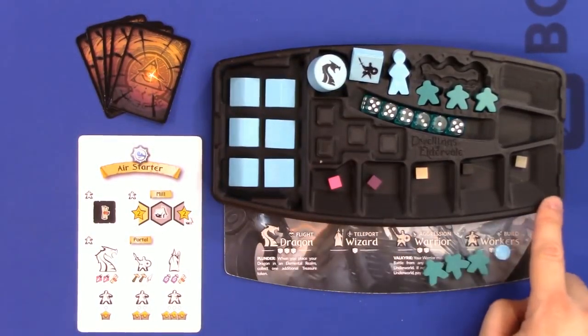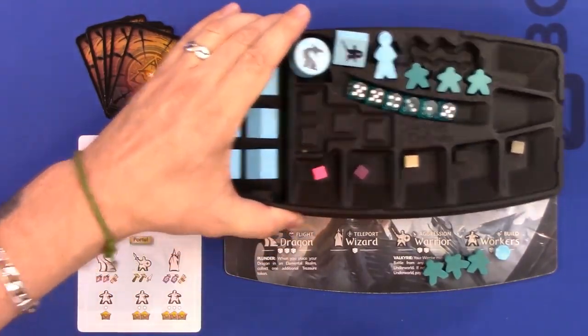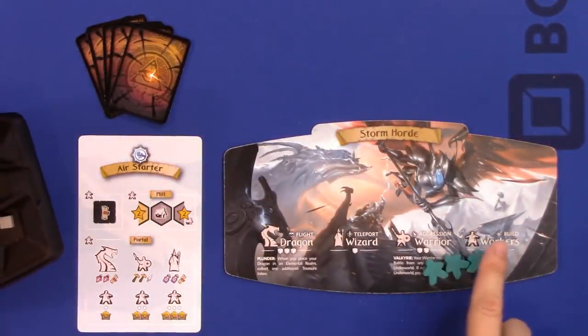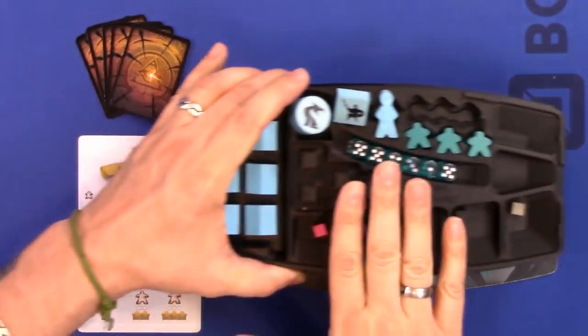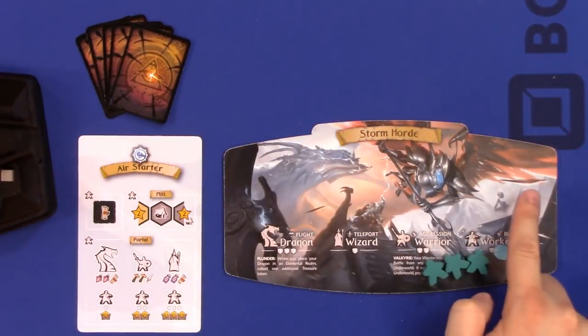We have resources for all of those, and gold can go into one of the other slots. You can have a max of five of each. Below that is the actual faction board, and these faction boards actually snap into the tray.